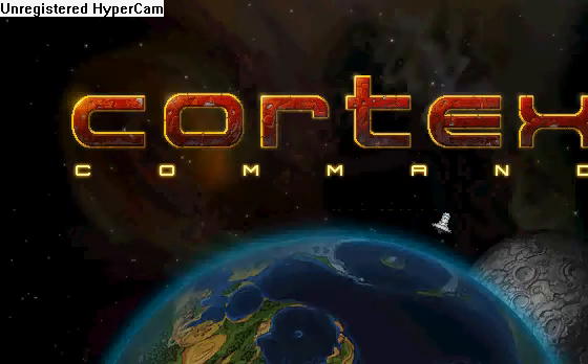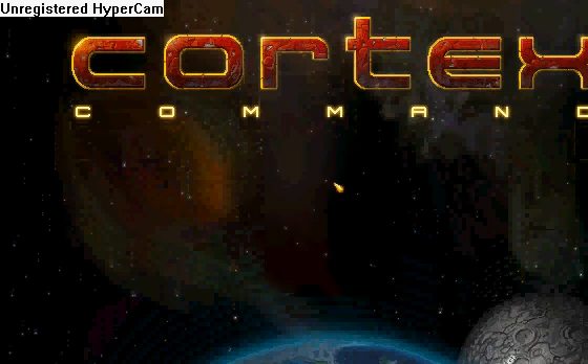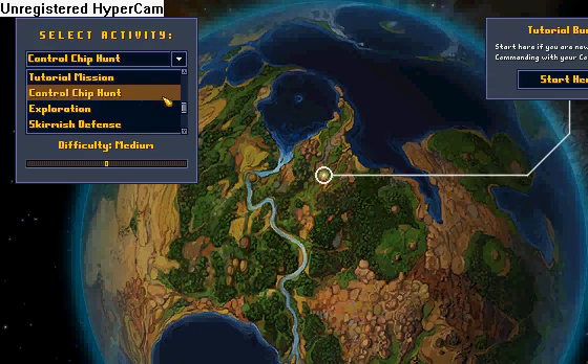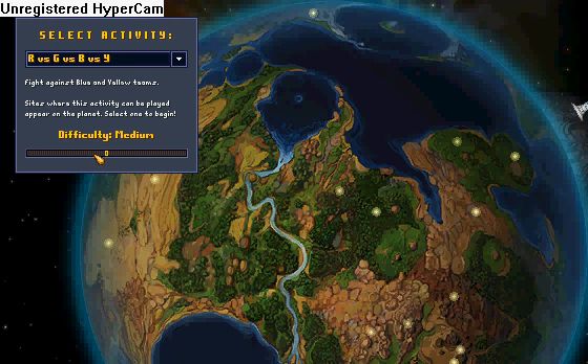Okay, this is it. You have a few choices. You have the scenario battle, which I'm going to play on. And I'm going to go for red vs. green vs. blue vs. yellow. I'm going to go on Cake because it's only a test level.